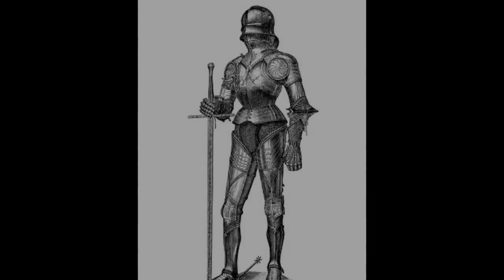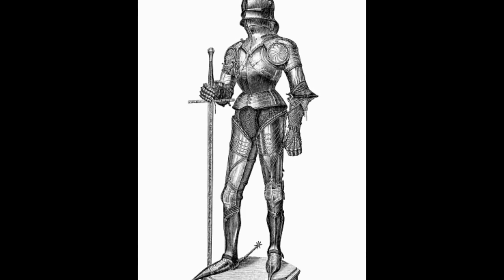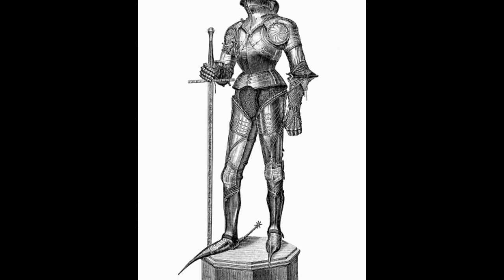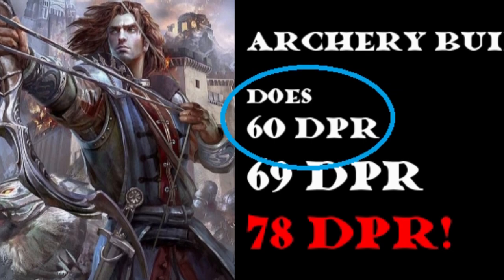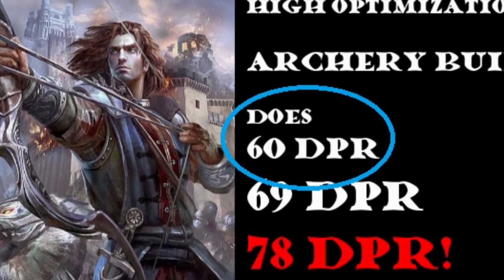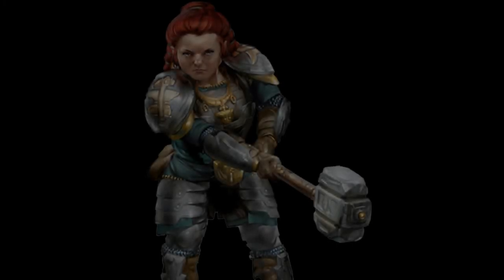My goal going in is simple enough. The build needs to be primarily monk, needs to be strength-based, needs to wear heavy armor. And if I could either build it to do great damage, or build it to do passable damage and still deliver halfway decent Stunning Strikes, then we're in better shape than a monk not wearing armor. I already played with the numbers on a ranged monk and passable damage was the best I could achieve. I'm hoping to get similar results with melee, but if we could add Stunning Strikes to that, maybe we've got something.